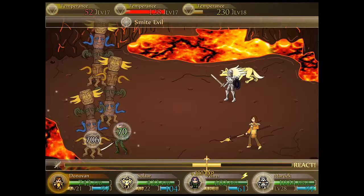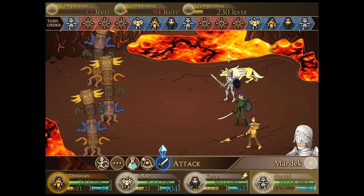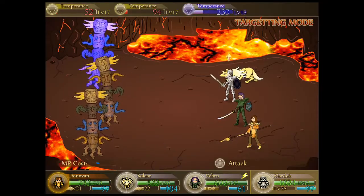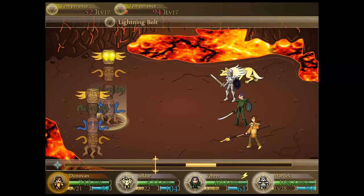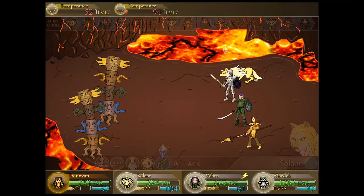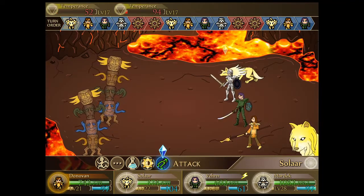Even though these guys aren't dark or undead, it makes sense to go with Smite Evil just to make it non-air elemental. Everyone is on low HP but no one is down yet. Mardek, take your pick. If you miss we would not be looking great right now - probably shouldn't have split our damage quite as much, but we didn't know exactly how much damage we'd deal. Solar can't take them out with a physical attack because it'll be earth elemental and deal zero damage.